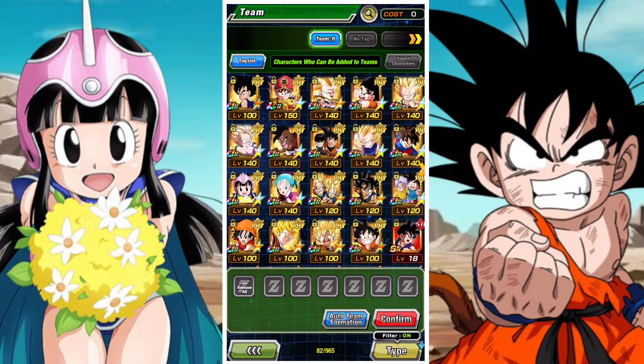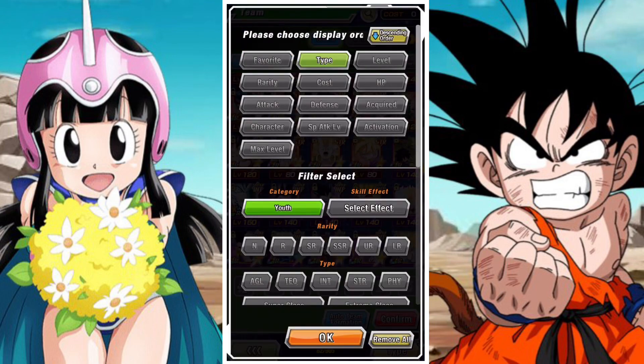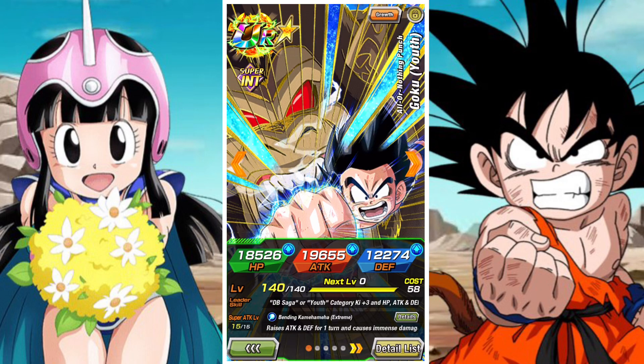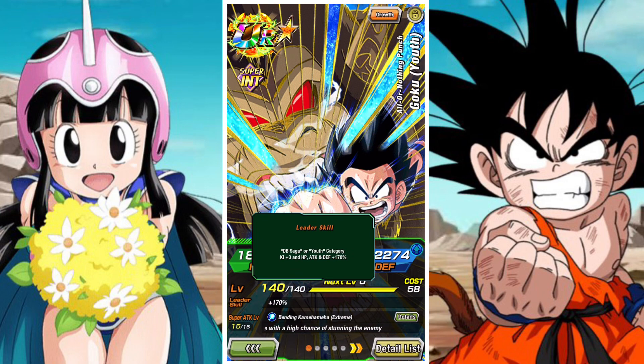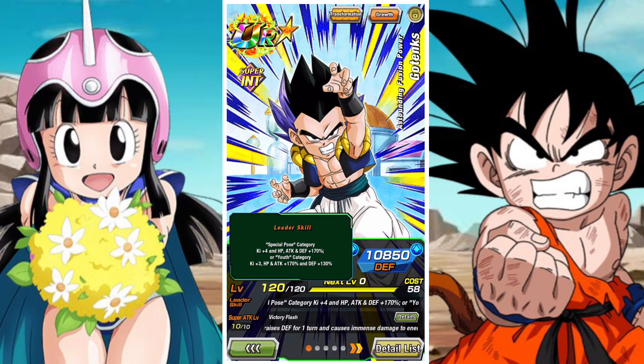Youth has always been one of those teams that kind of exists just below the top bracket. I always find Youth is a very strong, very capable category that always feels just a step behind some of the top teams, but still a very good category. It's got a lot of different conditional builds, and Youth is led by a couple of units — it's led by the INT Goku Youth, who was the first original Youth lead, and he's really solid.